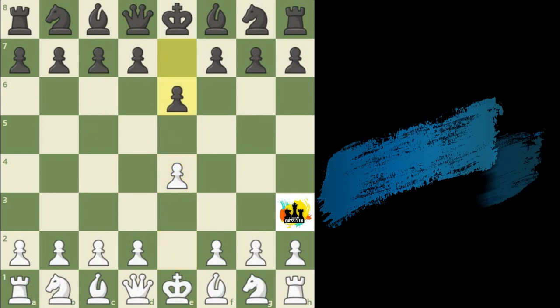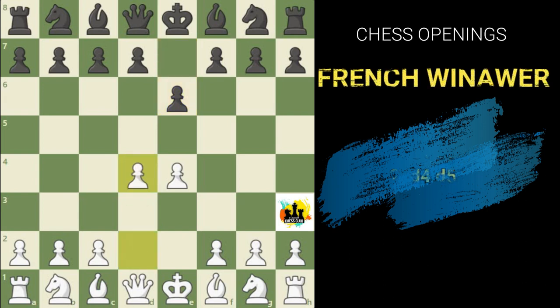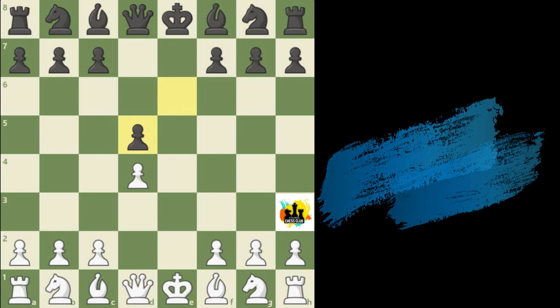Now obviously white will think of making a pawn duo by playing d2 to d4. In response, black will play d5 to attack the e4 pawn and occupy the center. To defend the e4 pawn, white goes for knight c3. Let's see what happens if white goes for exchanging the pawns instead — if white plays e×d5, pawn takes pawn, pawn takes pawn. This does not give a lot of advantages for either side.